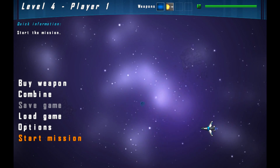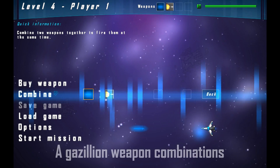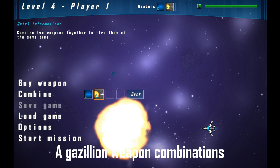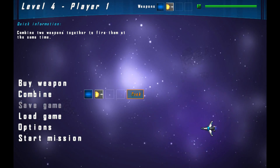We're looking right now at the weapon interface in a regular game. Here's the combine option. With this you can combine two weapons you have and fire them at once. This is a great way to double your firepower. But now let's cut to the chase and buy a new weapon.